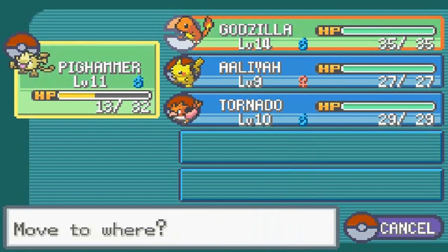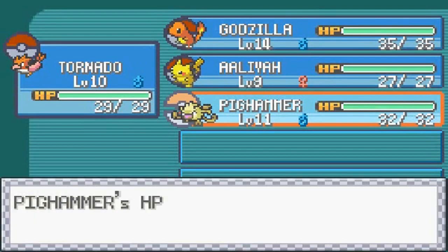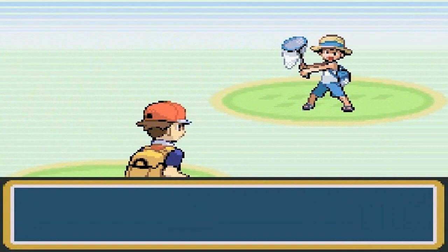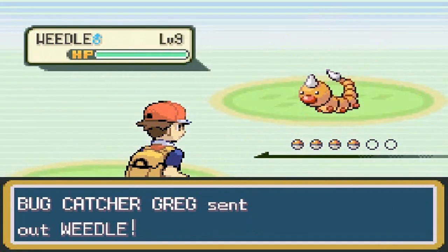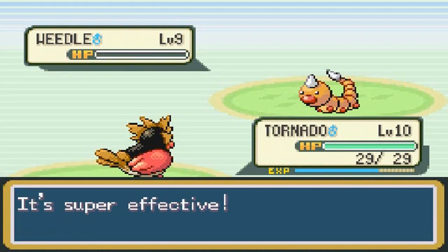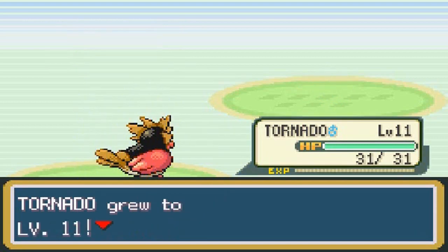The next trainer might have Bug-type Pokemon, so I'll use a Potion on Mankey since his defense isn't great. Bug Catcher Grave wants to battle and comes out with Weedle — I'm going with Pidgeot because Pidgeot is awesome. Peck attack for the win! Pidgeot grows to level 11 and gains great experience points.